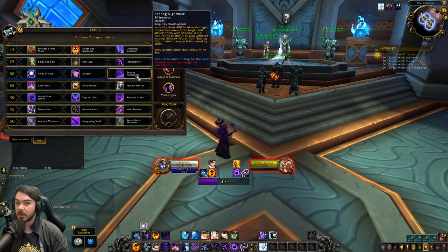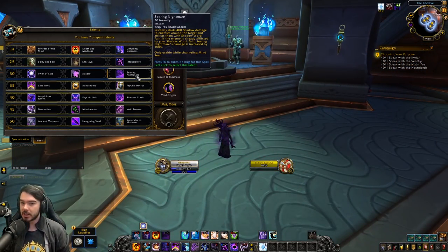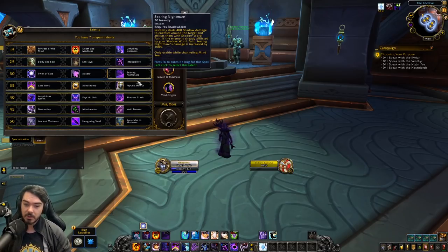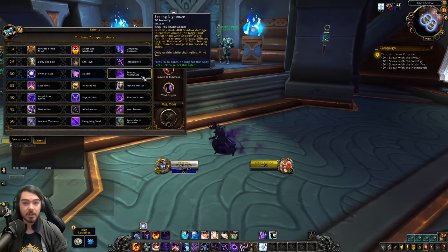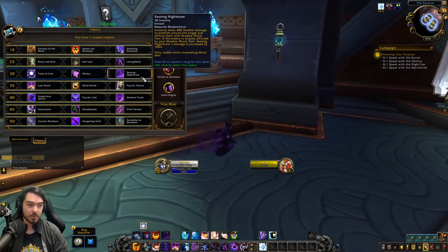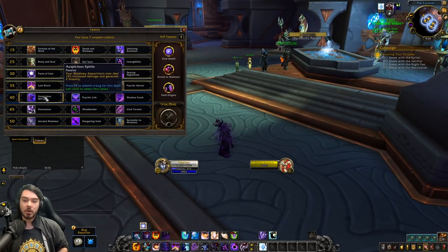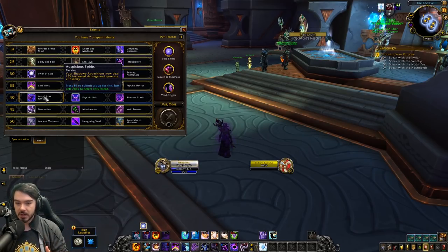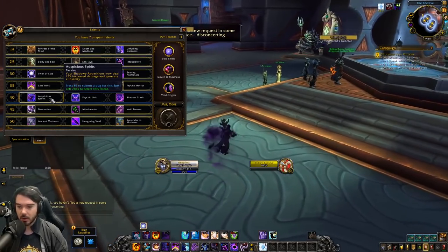One buff: Searing Nightmare has been buffed again. They had increased this to 35 Insanity cost — it's back down to 30 Insanity cost. You can essentially build up your full Insanity bar and cast three Searing Nightmares in a row, which I think is good. There's some fun little gameplay with that to do some burst AoE, which is otherwise a big Shadow Priest weakness. They also tweaked Auspicious Spirits — previously increasing Shadowy Apparition damage by 30% and giving one Insanity, now it increases by just 15% but you generate two Insanity. I think that's a fine change.